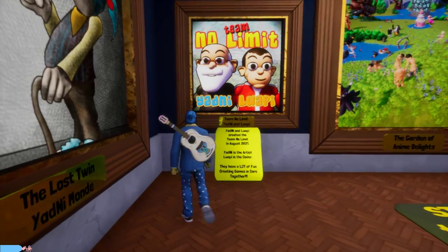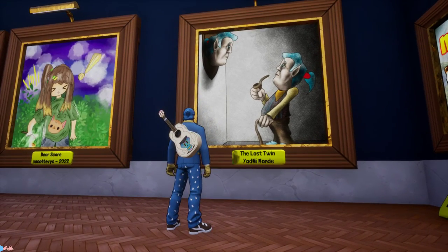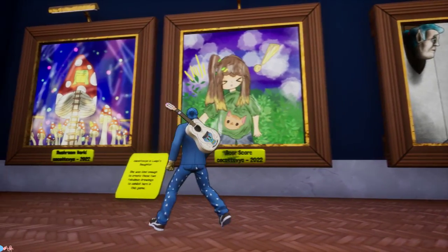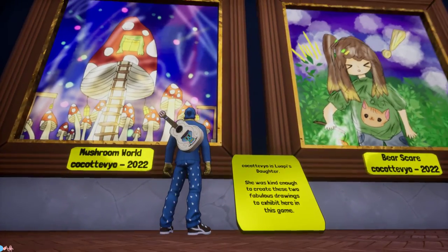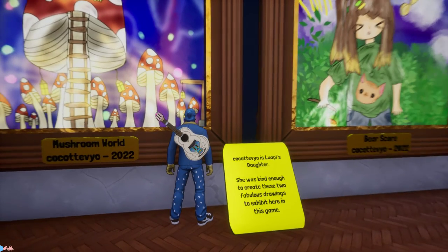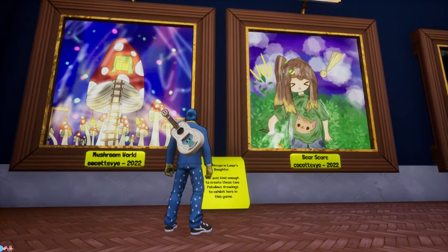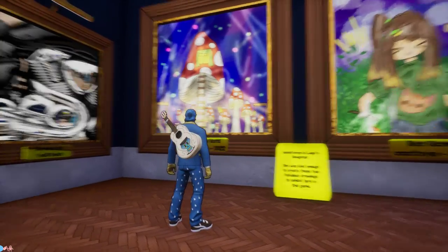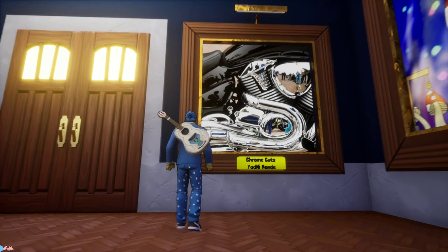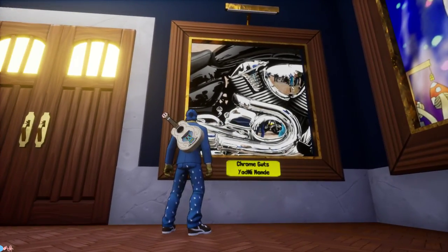Over here we got the team themselves, Yadni and Luapi. Pretty cool looking. I'm not really sure what this one's all about, the Lost Twin. And then over here we got two cute little digital paintings by Luapi's daughter, Coco Tevio — I probably pronounced that horribly — but really nice paintings. I don't know how old his daughter is, but those are pretty impressive. And over here we've got Chrome Guts. This looks like an album cover. Really feels like it would be like a Red Hot Chili Peppers cover or something like that.